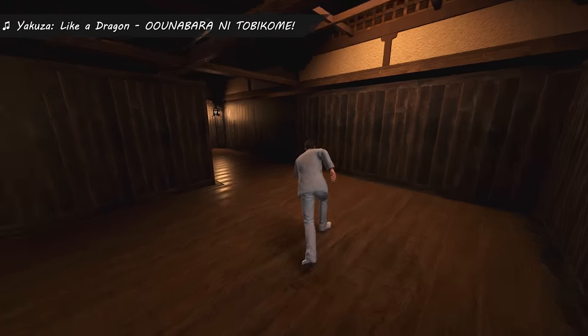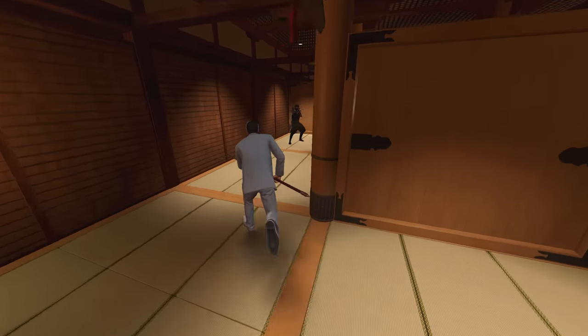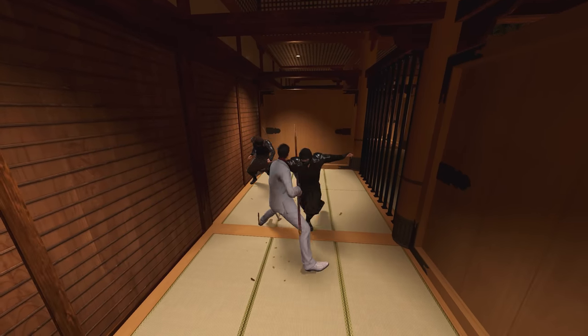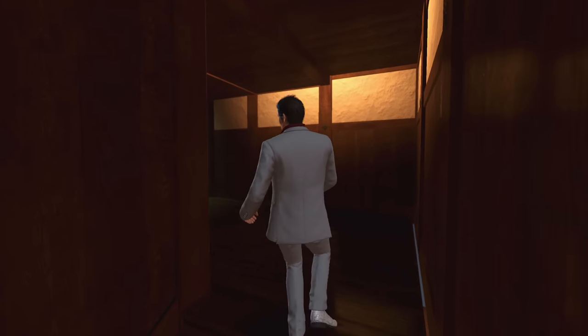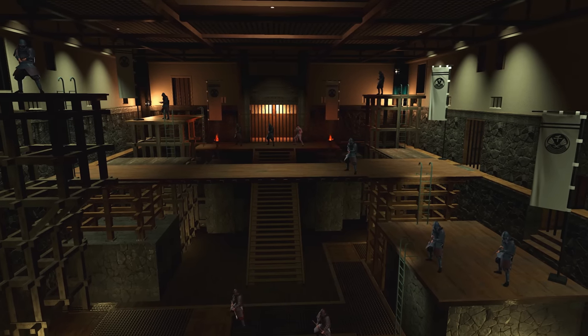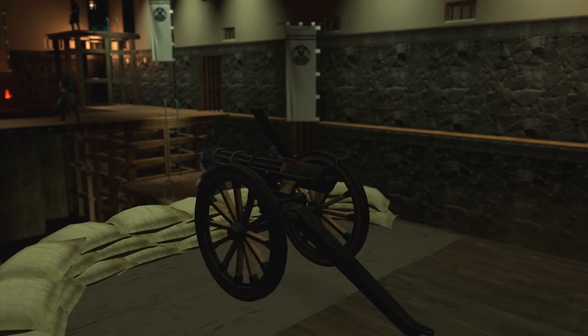In Kiwami 2, there's a segment where you have to raid a castle that is decorated in a way to make it feel a bit more historical, complete with samurai dudes that have spears and flintlock rifles or some ninjas. During this long battle, there's a small section where you're in a room surrounded by a bunch of dudes with old rifles with a conveniently placed Gatling gun right in front of you.